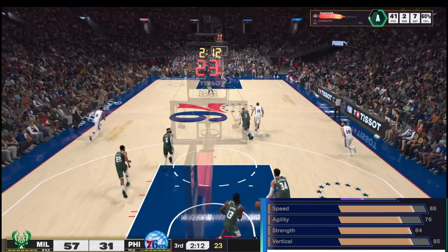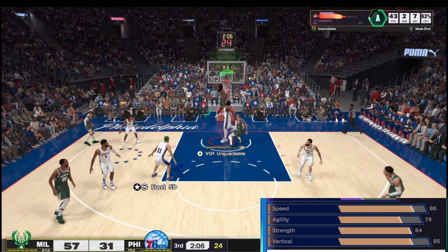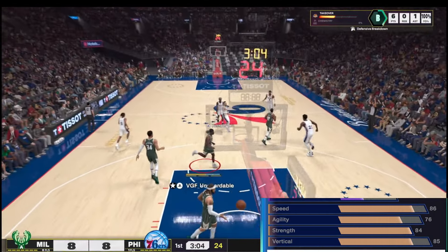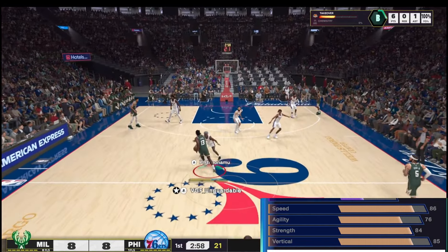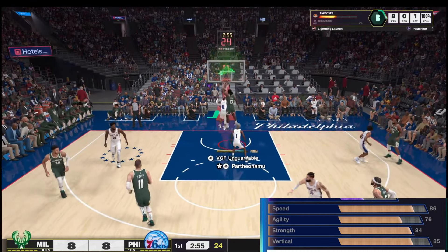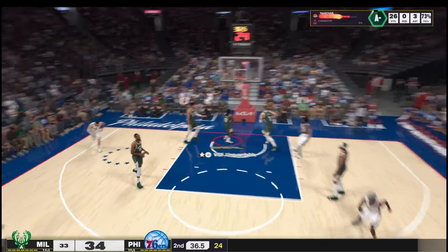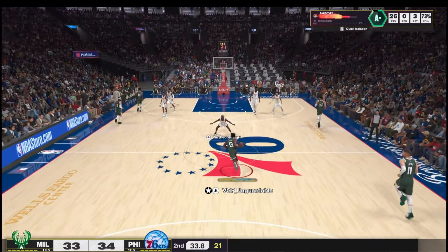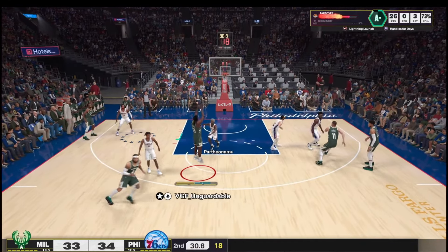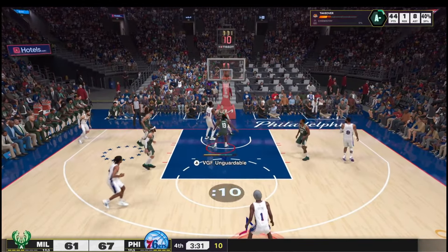For rebounding, I have a 44 rebound and 30 offensive rebound — nothing special, and I'm letting y'all know that now. I didn't really invest here; the stats just moved with connected attributes. With my vertical I can sometimes grab a rebound over another guard, but I'm not a rebounding build — I'm a PG for pro-am and squad lineups.